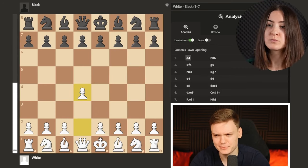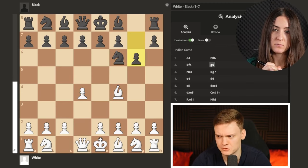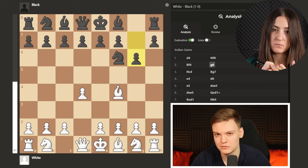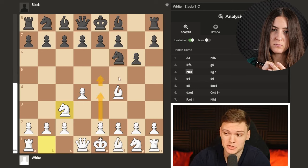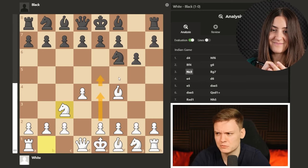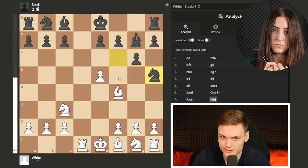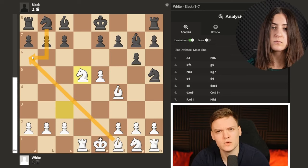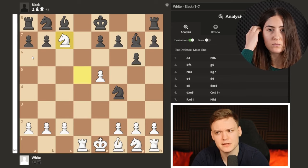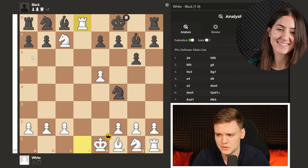Bonus trap! If black plays the King's Indian, this is where I want you to deviate. After g6, the King's Indian fianchetto move, we can go for the Jobava London with knight to c3, then push e4 and e5. Most people will take on e5, enter the endgame, attack the bishop — we ignore it. After knight a6, it can simply be captured. They'll think we're taking their rook, but we go for mate in one instead.